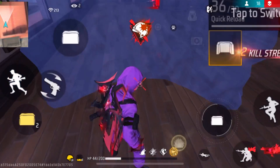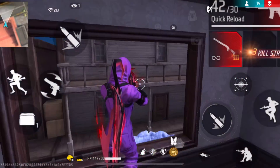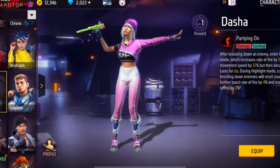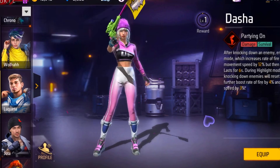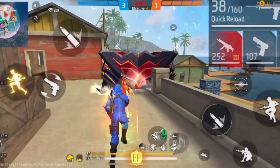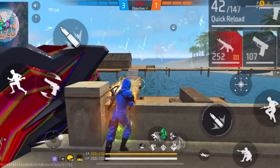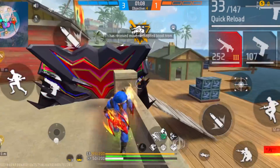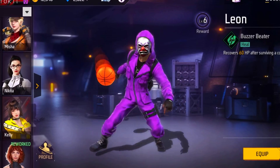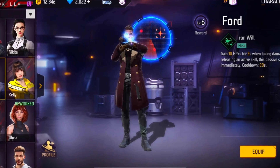The second character will increase movement speed and fire rate when you knock down enemies — that's the Dasha character. If you don't want Dasha, you can also use the Kelly character, which also increases movement speed. For the second passive character focused on HP recovery, you have three options: Leon for mid and long range fights, or Ford or Jota for short range fights.